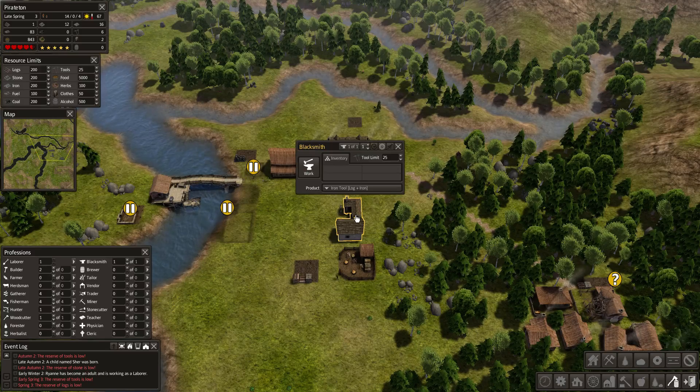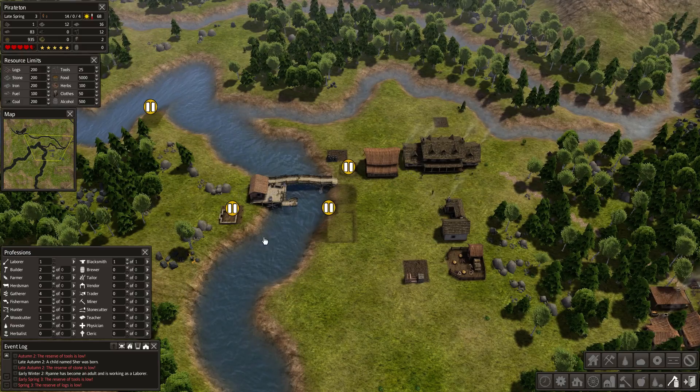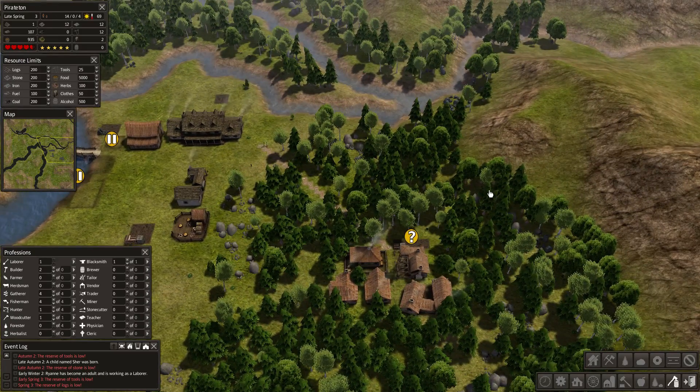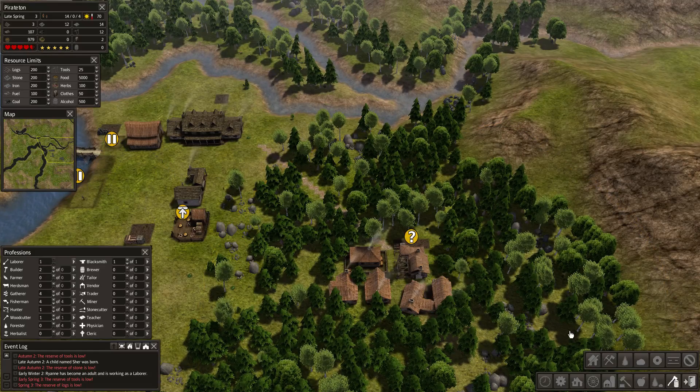We got some more tools now? We do — excellent. So let's get some more houses, I think, is the way to do things. We still have plenty of food — I'm happy there. And we need more people eventually. This is the way to do it.